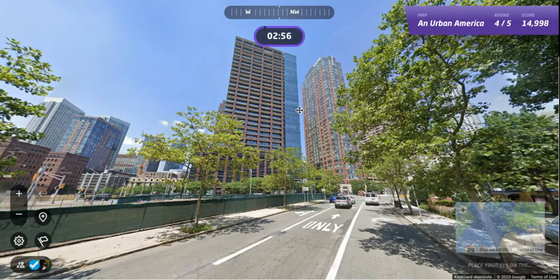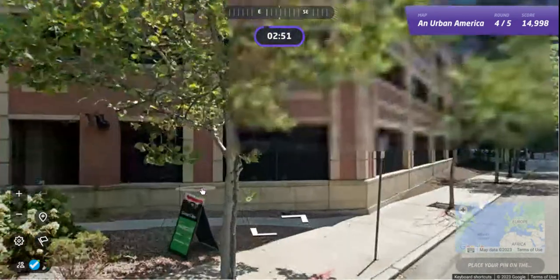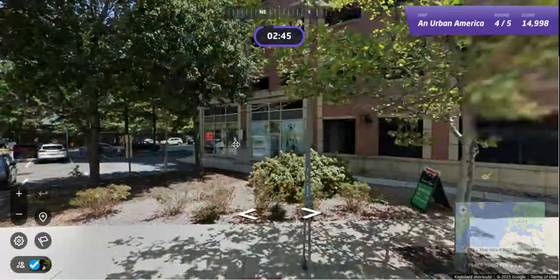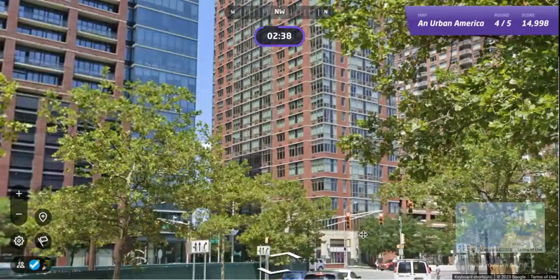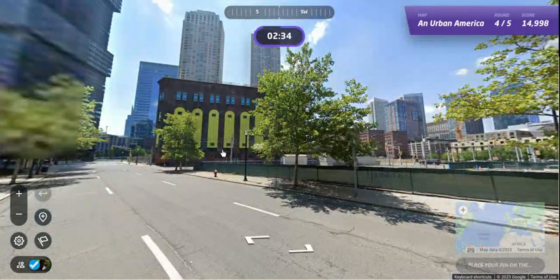Fourth round — we've got some tall buildings, newer buildings. And Great Clips — get your hair cut. Adults $18, kids $16. Or if you're a senior, get your hair cut. Looks like New Jersey tags there again. Maybe this is Jersey City — it's the only place I think in New Jersey with buildings like this. Looking south.